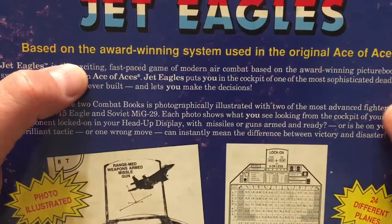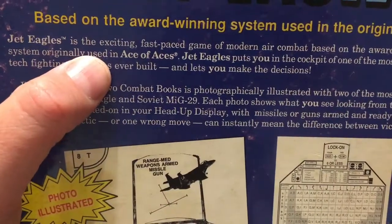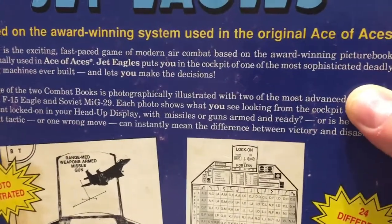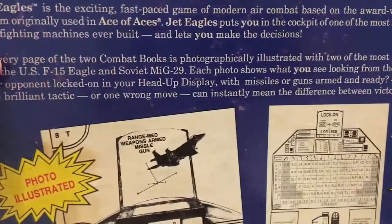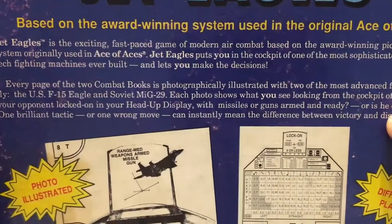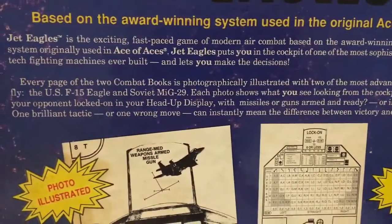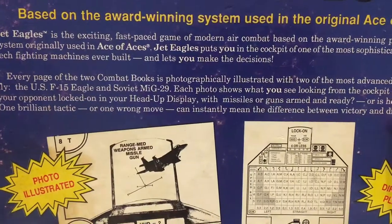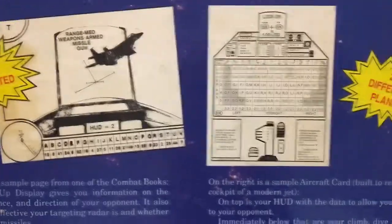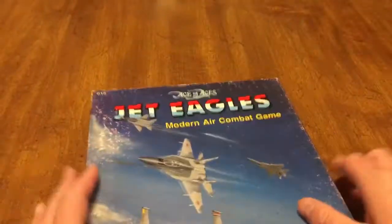It was based on the award-winning system using the original Ace of Aces. Jet Eagles is the exciting fast-paced game of modern air combat based on the award-winning picture book game system originally used in Ace of Aces. Jet Eagles puts you in the cockpit of one of the most sophisticated, deadly, high-tech fighting machines ever built and lets you make the decisions. So for people that don't understand what it is — it's a picture book game. Let's open it up.